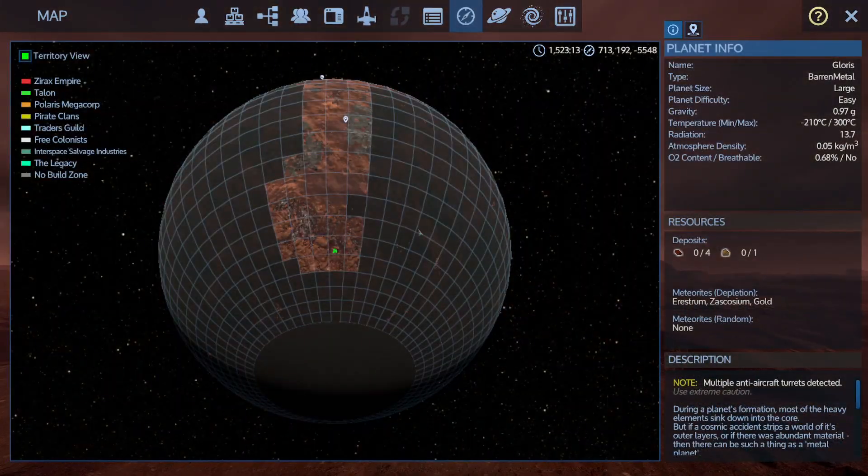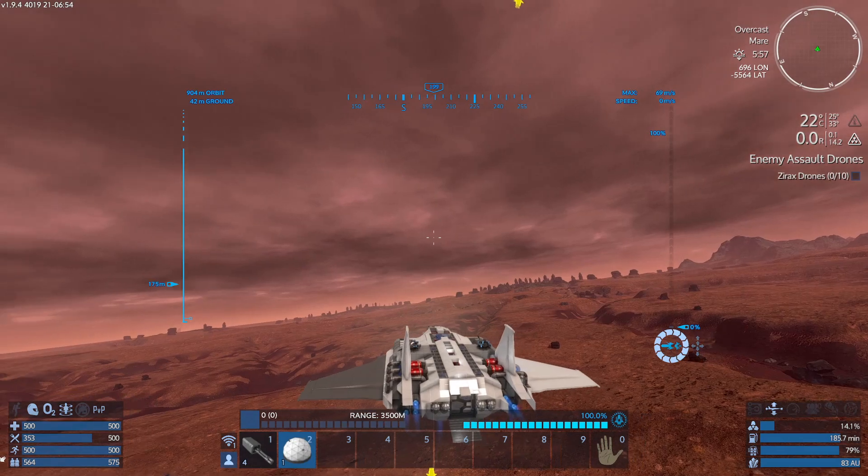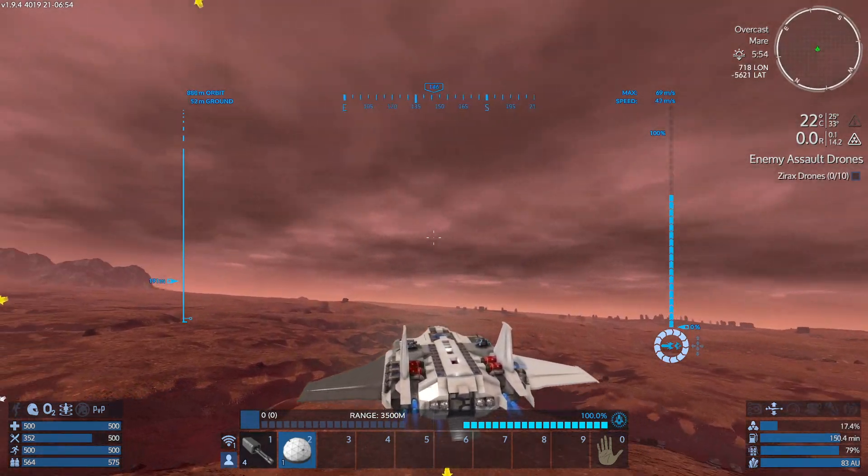We're right on the extreme range of the drone but we should be okay. That is it - I'm not seeing anything else around here. It's all crush stone. So we've got 74 Zircosium - that's substantially increased the amount of raw Zircosium I've actually got. I'm not seeing anything else on the radar, so we're just going to get back to patrol and see what I can find.